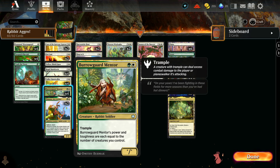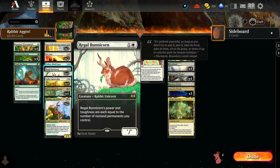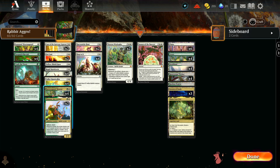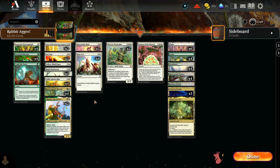Like Burrow Guard Mentor — this is a two-mana card rocking those Selesnya colors. It's a Rabbit Soldier with trample, and its power and toughness are each equal to the number of creatures you control, very similar to Regal Bunny Corn. But Bunny Corn is two mana with power and toughness equal to the number of non-land permanents you control — notably without trample like the Mentor has.